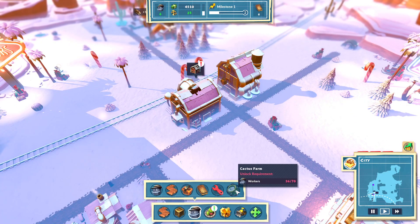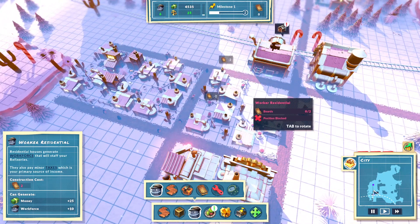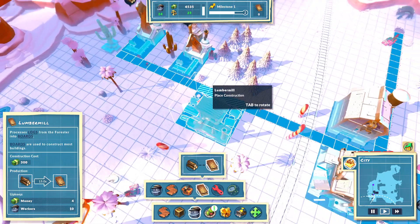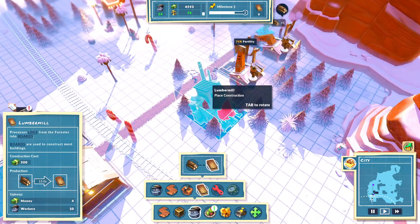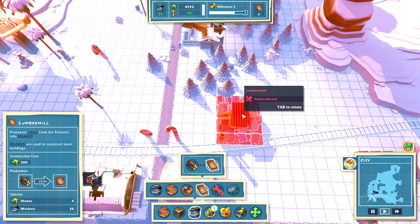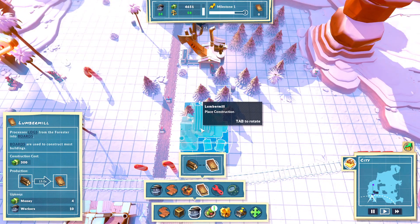Our next move is going to be getting enough workers — the goal is to get to 70. So let's keep placing housing. Waiting on boards — I guess I do need to make the board builders here, the lumber mill.